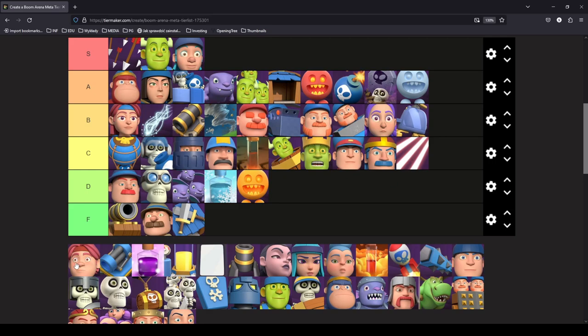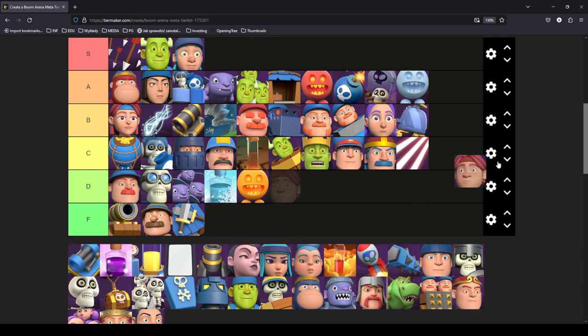Longsword is in C tier as well — just not a good pick overall, and there are better alternatives. The best alternative for Longsword is Drunker, which serves pretty much the same role. They are statistically very similar, but Drunker drops a Madness buff, making it the more aggressive option, which suits the bridge spam meta better.